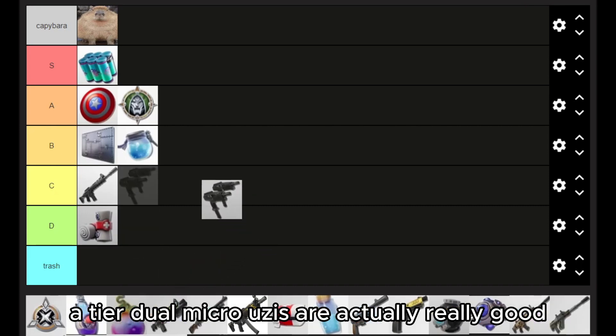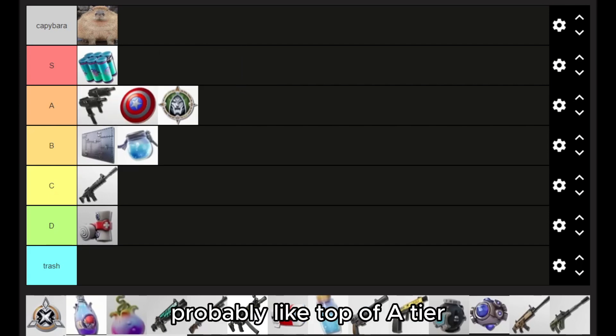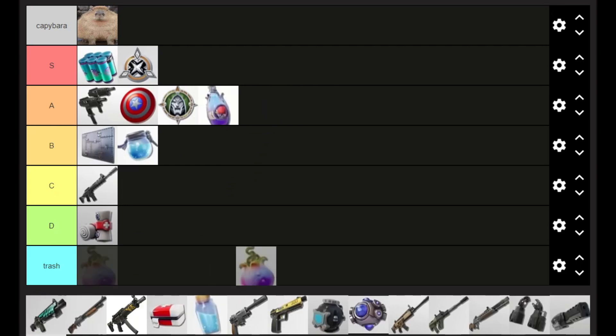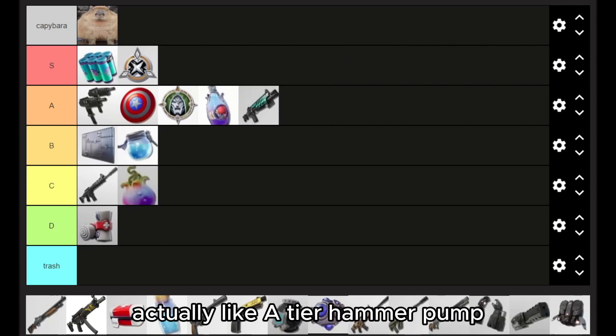Dual Micro Uzis are actually really good, so like top of A tier. And then MF Frost Medallion is the best in the whole game. Blueberry Fizz is pretty good. Blueberries are all right. Gatekeeper is super good — they're actually like S tier.